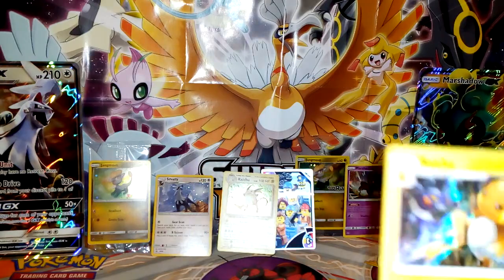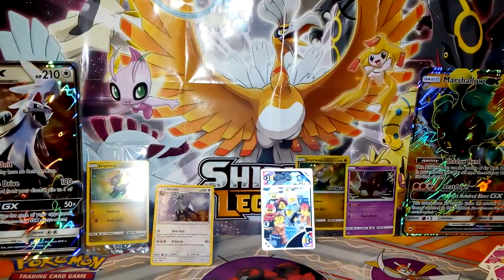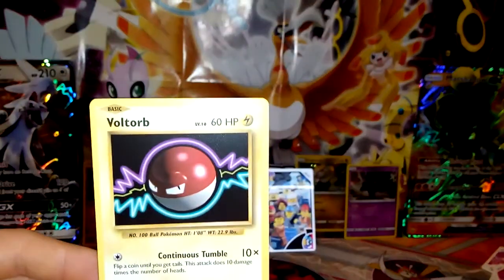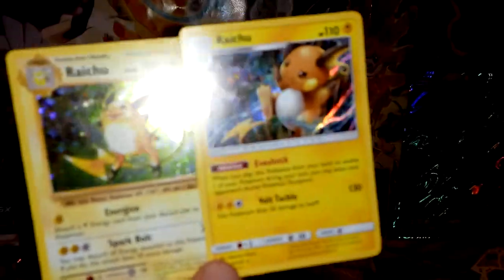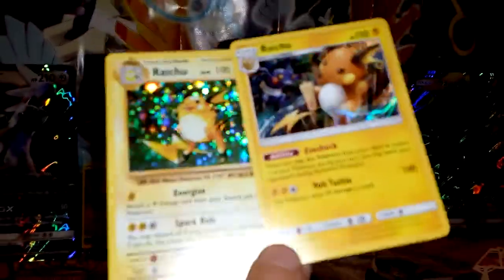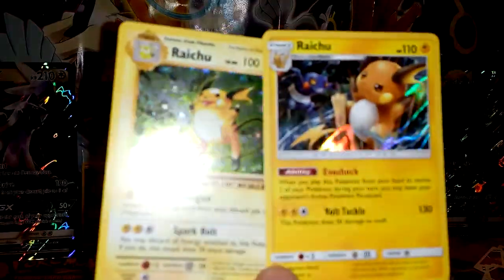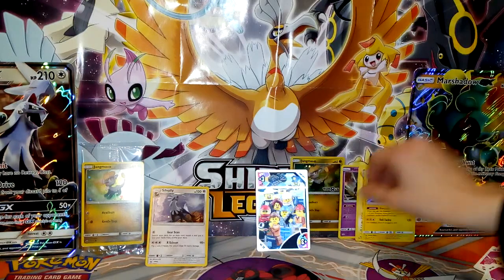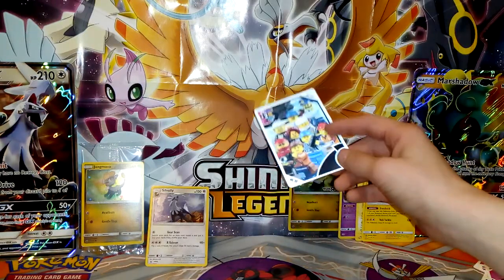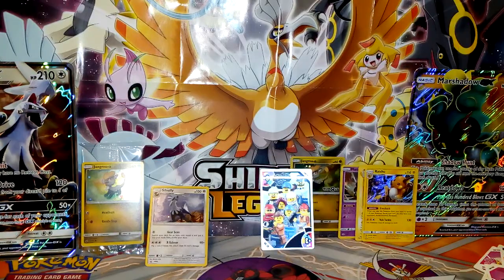Out of those boxes we both got hollows — two Raichus, how coincidental! There's also Electrode, which looks similar to Voltorb. I do like the base set art. We both got Raichu hollows, so it's a tie — but I also got a shiny card earlier, so do I take the lead? Yes!